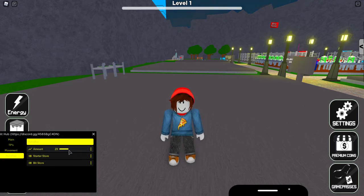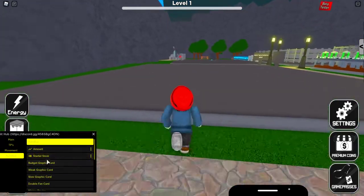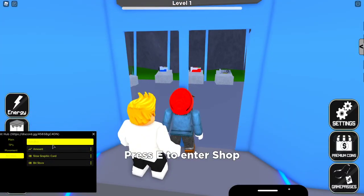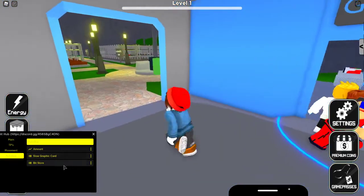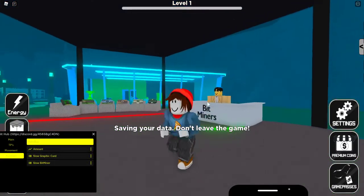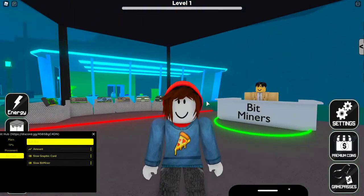So you can change the amounts — pretty cool. In the starter store you can buy things like graphics cards. And then you got the bit store, slow bit miner, and stuff like that. But anyway, pretty cool script and GUI. I hope you guys enjoyed the video and I will see you tomorrow — see ya!